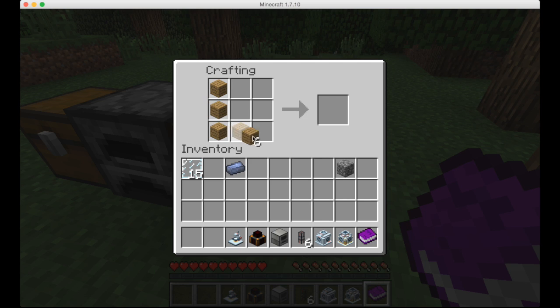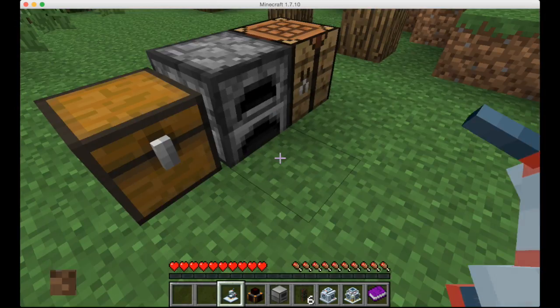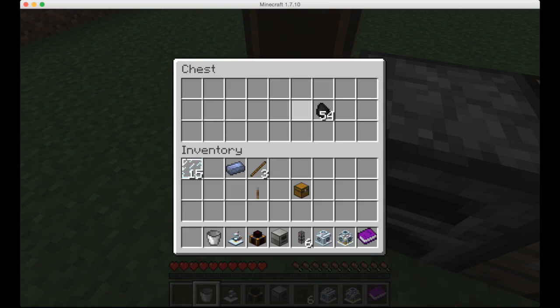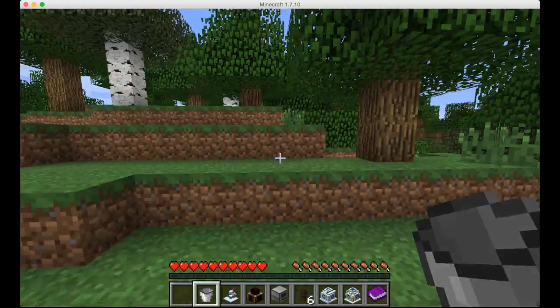Finally, make a chest, and put two wood on top of each other to make a stick, put a cobblestone on top to make a lever. This is pretty much everything you need. You'll also need a bucket, so let me go run and grab some water.